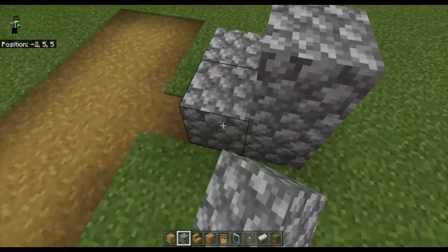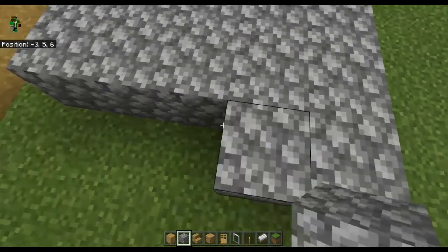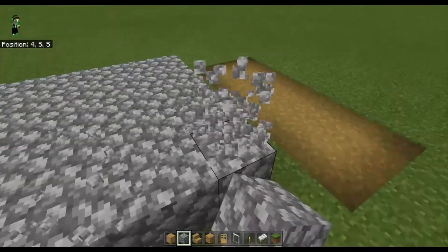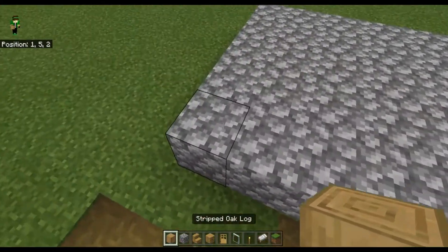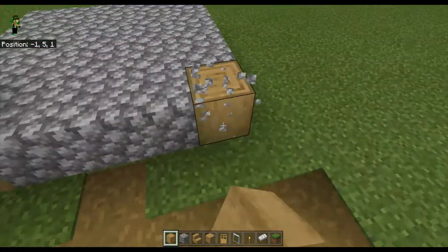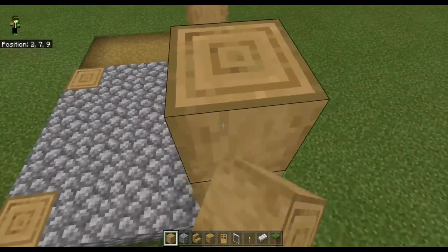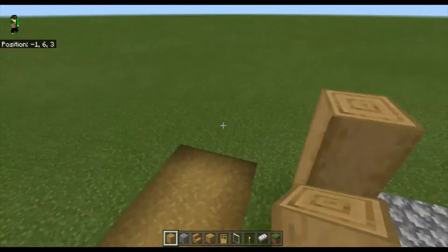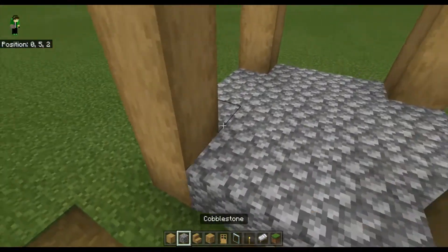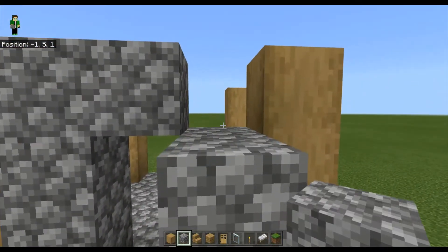You want to make a five by five square with the cobblestone to make the base, which will look like this. Now go to the corners — make sure the corners are empty — then add a stripped oak log at each corner and make them four blocks high. Next, grab more cobblestone and make a door frame on the front of your build.